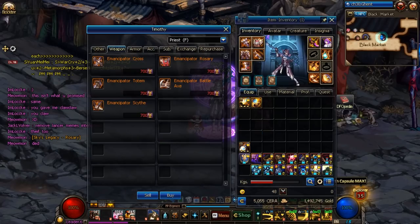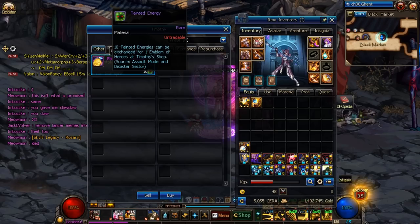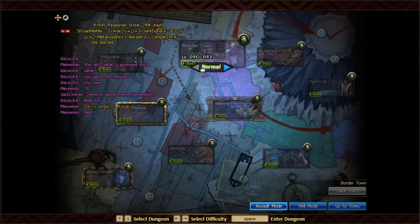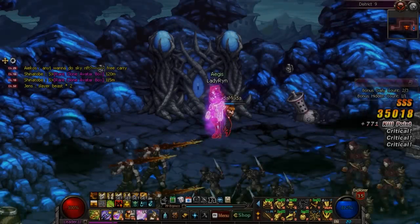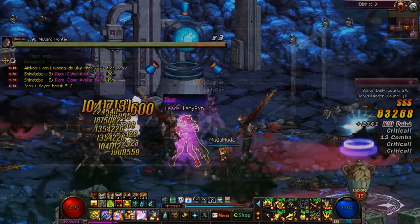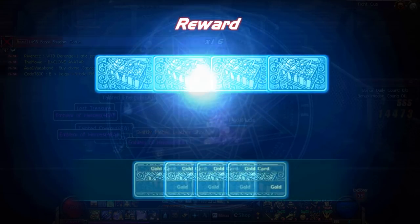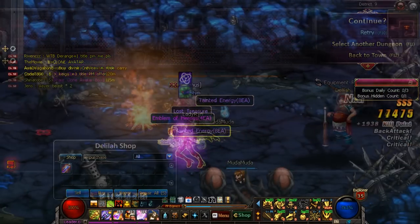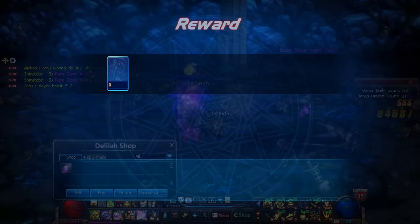To buy a level 95 legendary gear from Timothy you need to trade him 400 Emblem of Heroes per piece. He also trades 10 Tainted Energies for one Emblem of Hero, so Tainted Energies can simply be looked at as one tenth of an Emblem of Hero. To get Emblems of Heroes you need to farm Assault Mode by clicking this button in the Harlem dungeon screen. You get eight entries which load up a random scenario from all of the Harlem dungeons. The entry cost per try is 10 Seeds of Birth and 10 fatigue points. On your fourth and eighth entry you have access to a hidden dungeon called the Fight Club, where the boss has a chance of dropping the level 95 legendaries outright.